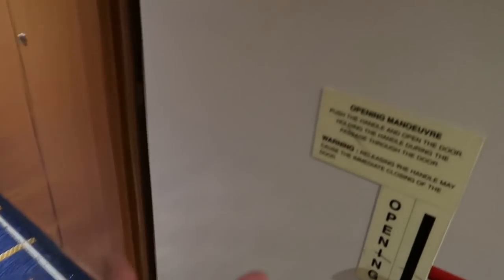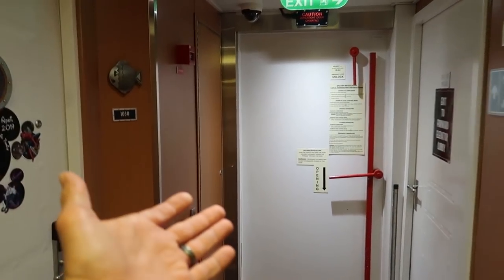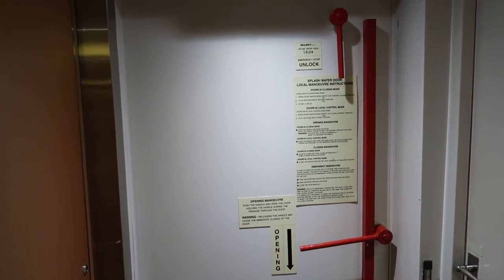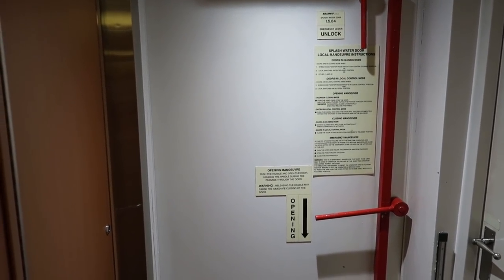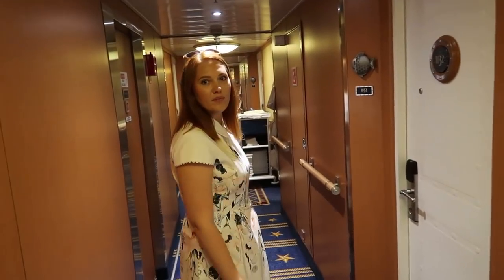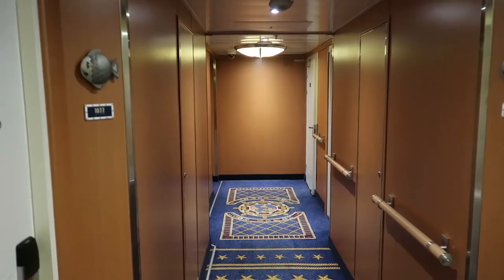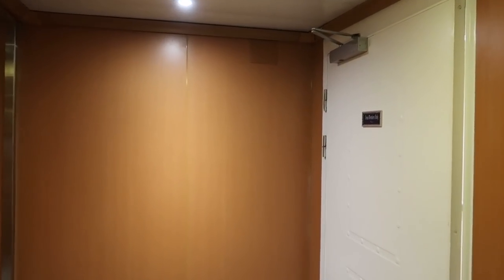At the end of one hallway is a large door — it opens up if you're at a tendering location so you can get to one of your tenders. There appear to be at least two or three on this floor. Down toward midship on level one are crew cabins — crew members only.